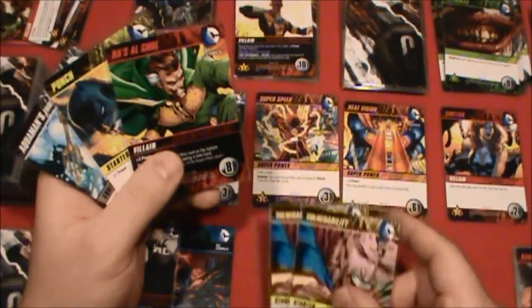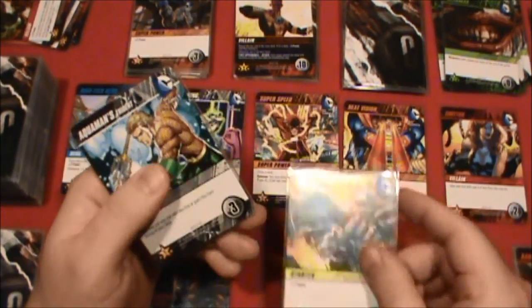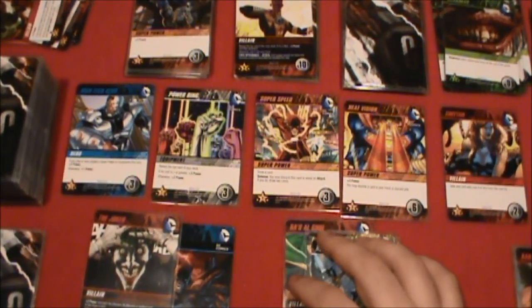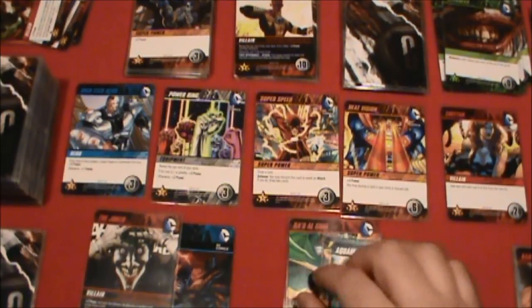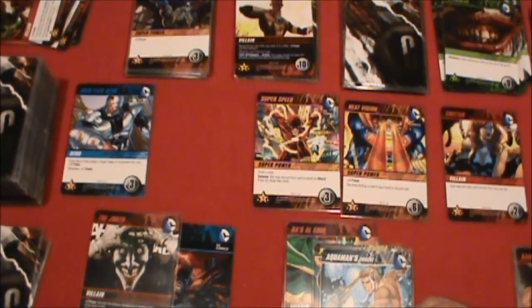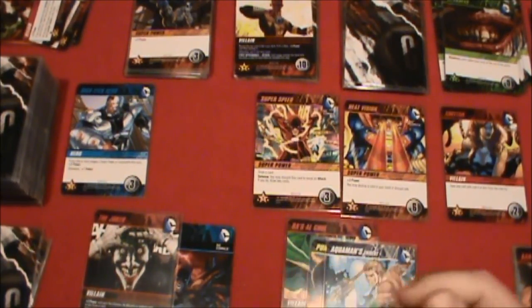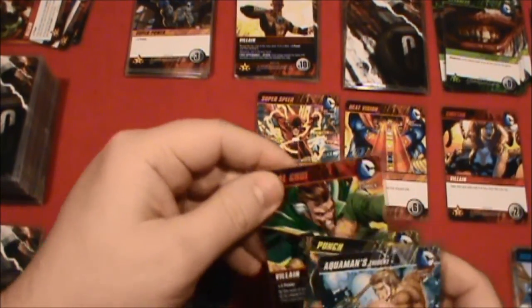We've unfortunately got two vulnerabilities in our hand, but Ra's al Ghul here is going to give us three, four, five, six, seven — seven power for this turn. We can take one card and put it on top of our deck. Why don't we go with the Power Ring — equipment is always good. Let's put that on top of our deck. That leaves us four points left, so let's go with the High Tech Hero as well. Time to destroy a card — Cheetah's out, everything moves down, and we draw our next five cards.